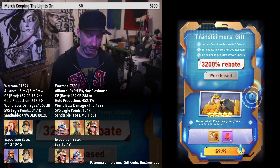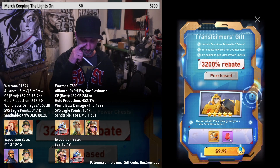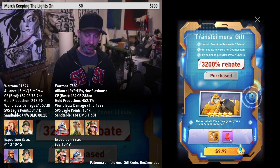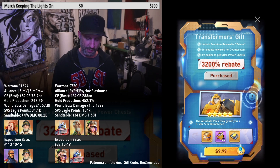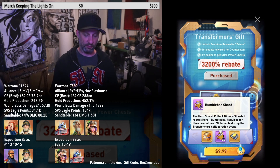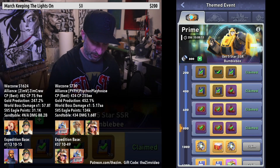The last thing to mention: if you want to buy Bumblebee you still can. I already have him, so for me spending $9.99 on the Bumblebee pack just gives extra gems and a hero upgrade chest. But on an account without Bumblebee, tapping him shows the $9.99 pack which includes a hero upgrade chest, enough hero shards to upgrade Bumblebee to five stars, and the chip needed to turn him into an orange hero.